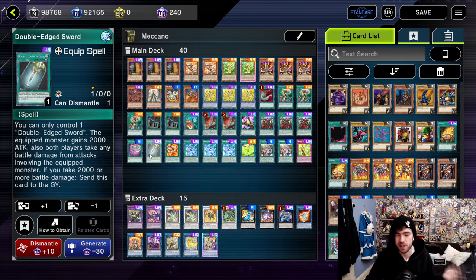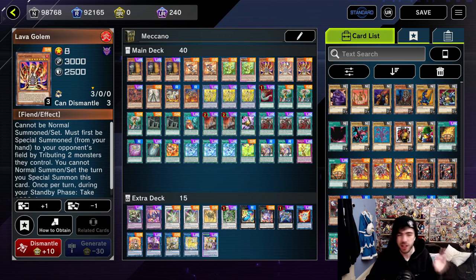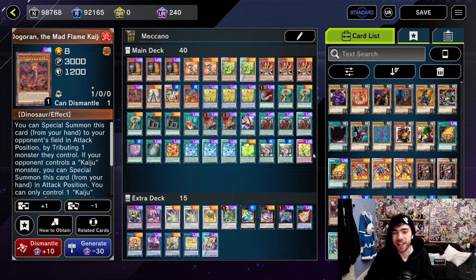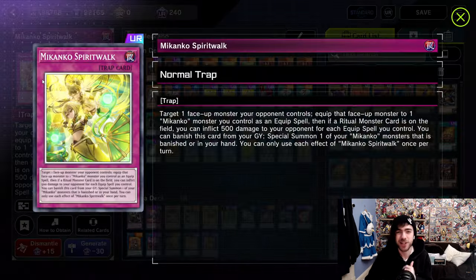We've got the equip spells that are basically needed for the archetype, you've got your triple Lava Golem — holy shit this card is good in the meta, you're going to see this a lot in the replays. This actually farms Snake Eye, I love this card. And of course we've got a couple of Kaijus as well because they're kind of required. That's basically it for the weird cards in here. But let's talk about the star of the video — the brand new card, the trap card: Makanko Spirit Walk.